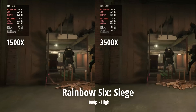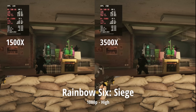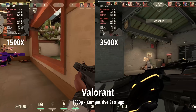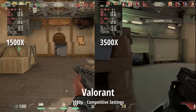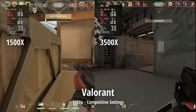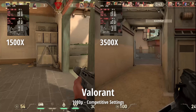Rainbow Six Siege and Valorant were a walk in the park — the CPUs barely broke a sweat. Siege sat in the upper 100s FPS on both processors. In Valorant, the 3500X got to stretch its legs a little more, showing that it's a worthy upgrade from the 1500X. 120Hz gaming on the 1500X is achievable, and 240Hz is possible on the 3500X, at least in Valorant.